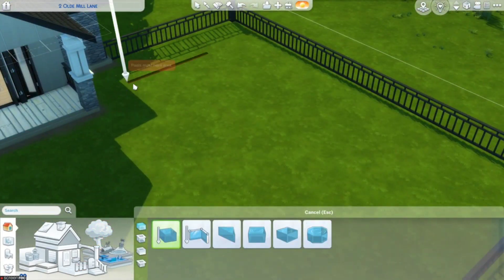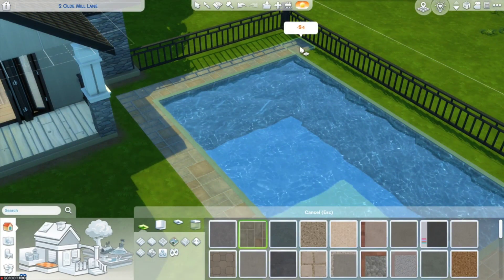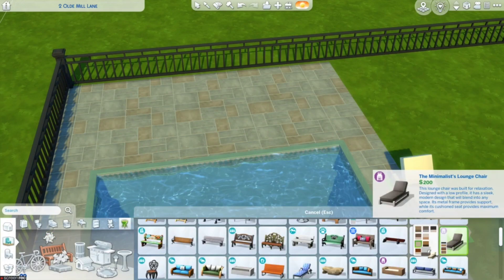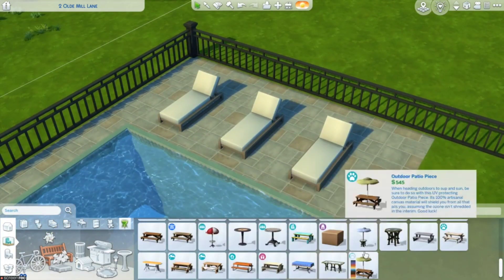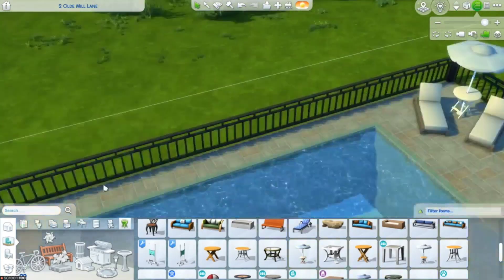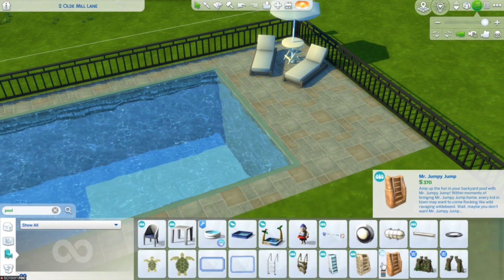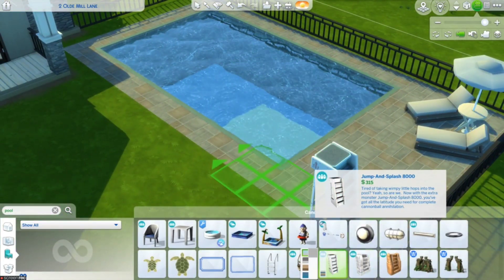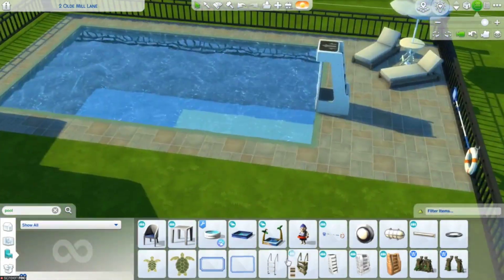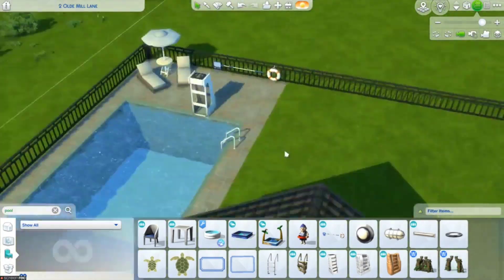Now that the interior and exterior of the house is mostly done, I started working on the backyard. Last minute, I decided to add a pool because who wouldn't want a pool in their backyard? They have the room — it's not like this is a small piece of land. I put the floaty and the net thing you use to get stuff out of the water on the fence, and I thought that was really nice.